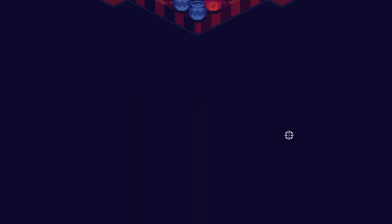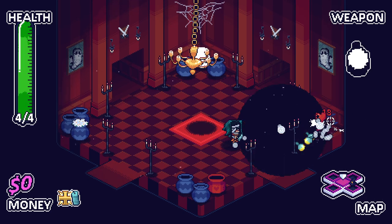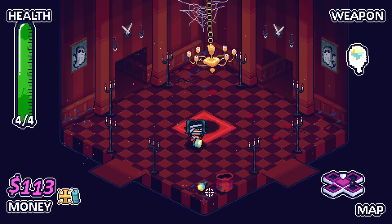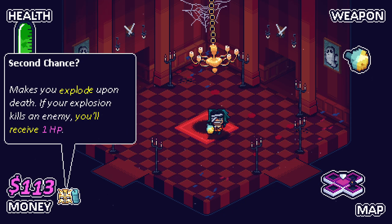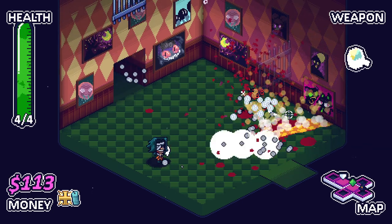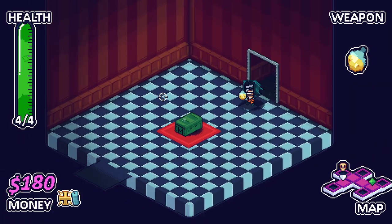How long will you last? You throw these and then right-click to detonate them. Character seems pretty strong so far. She also starts with this: make sure explode upon death — if your explosion kills an enemy, you receive one HP. Okay, that's pretty cool. Causes some pots to explode. It's kind of cool that you can stack them up. I like this character a lot. Probably do a full proper run as her in the next episode as well.